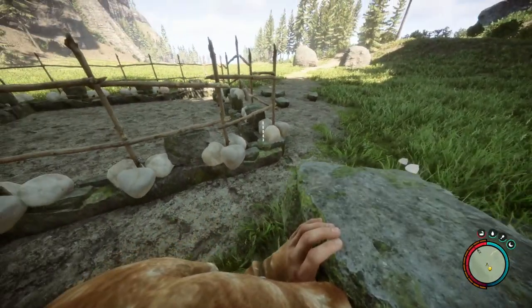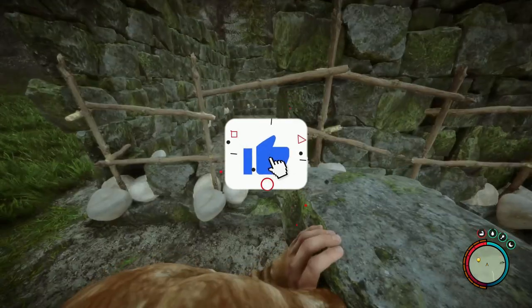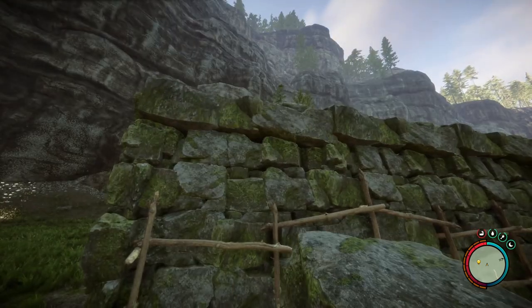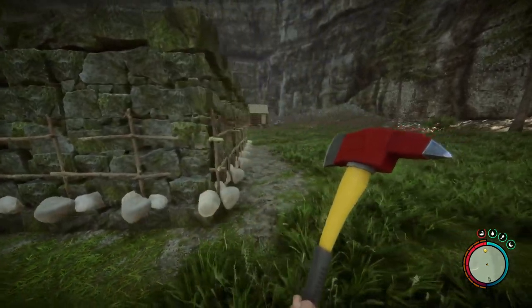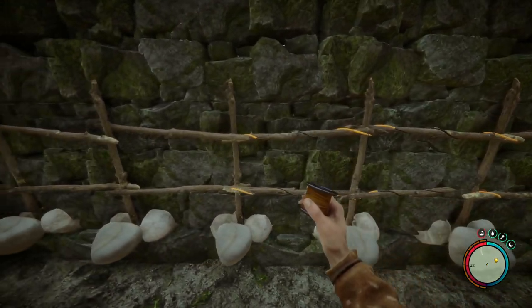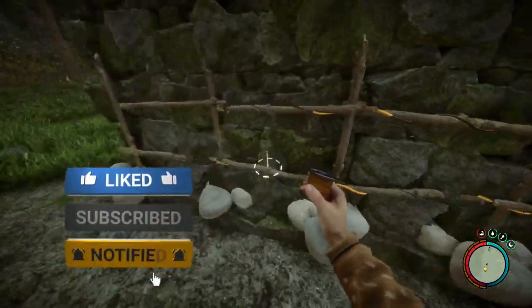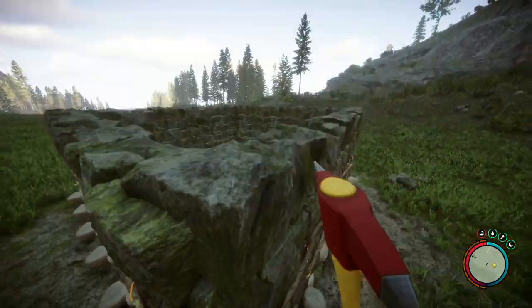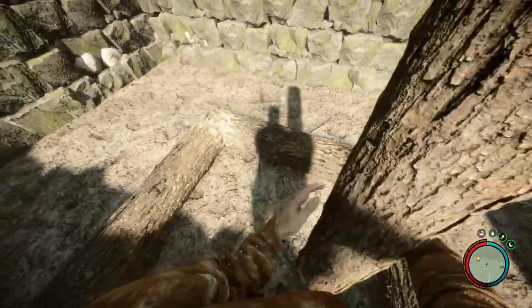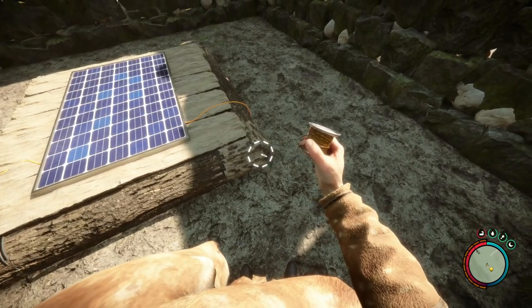Okay, now we can place our walls. Okay, and that is done — we have completed our walls and our stick fences. Now it's time to place wires on all of your stick fences to electrify all of your walls. So it's time to place our solar panels. Okay, we did it! And after that, we connect the wires to each other.